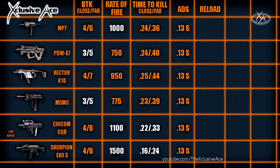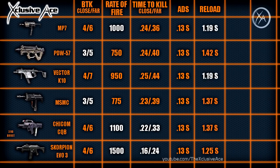Now let's move on to reload time. This is without the Fast Mag attachment and it's the time to reload with reload cancelling, so it's the fastest the gun can potentially reload — not the full reload animation. Also, this reload time is not from an empty magazine, since most of the time when you reload you still have some bullets left. The fastest reloading SMGs are the MP7 and the Vector K10, both at 1.19 seconds.